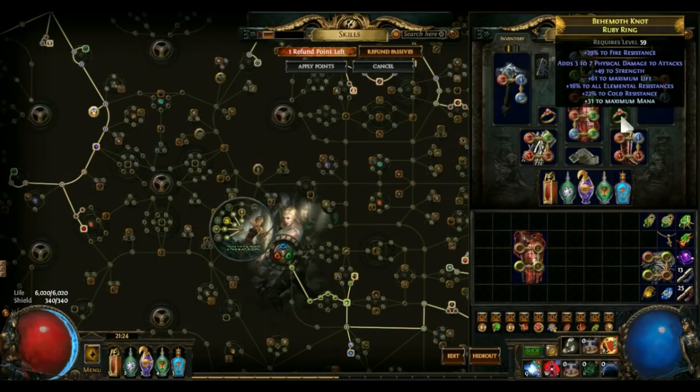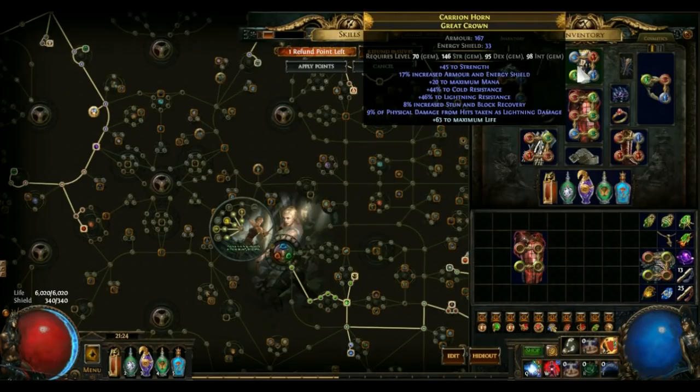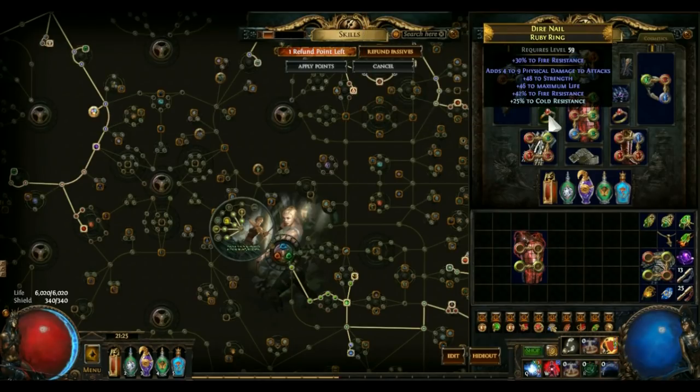Look at this: 48 strength here, 49 strength here. You should have strength everywhere — my belt has no resistances because I had to stack strength. It's a 78 strength belt that gives me 130 life, which isn't bad. Carrying priorities: go for life on those rings, go for max strength close to 50 as possible. Go for as much resistance as possible because strength is a suffix — so you're going to lose one slot for resistance. You want rings to have around 90–120% resistance by themselves. It's actually quite cheap because everyone prioritizes high life rolls, whereas strength itself gives a decent amount of life and helps your damage.